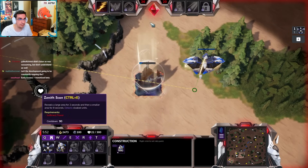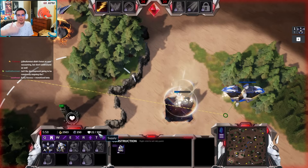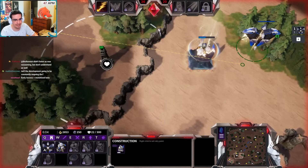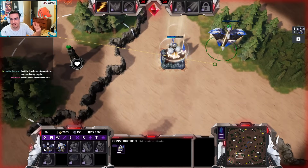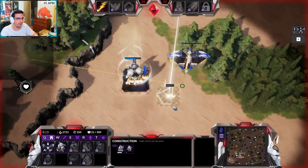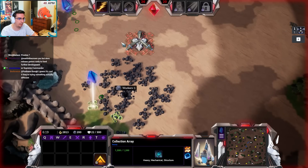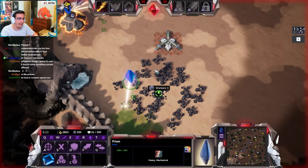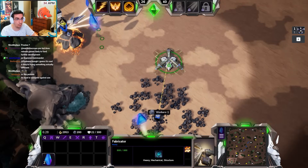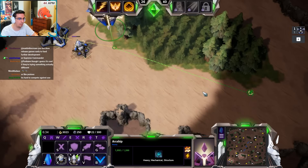Celestials have an energy-based system — they have a maximum supply of 300, so they don't need to build supply houses. But they have to build energy, or buildings kind of shut down — like in Command and Conquer Red Alert when you don't have power and stuff doesn't work. You can build a power bank. You don't need workers for those; you only need workers to build the collection array or a fabricator.